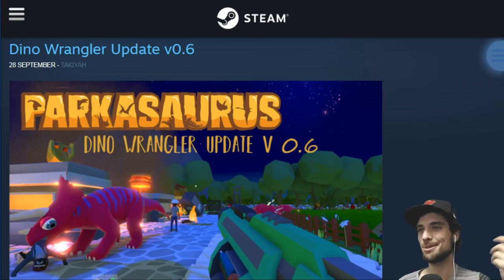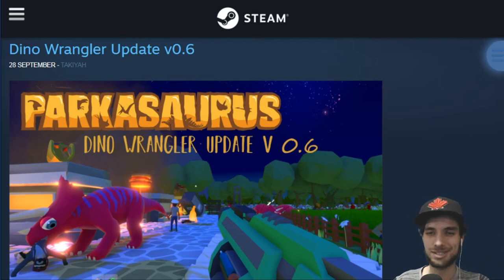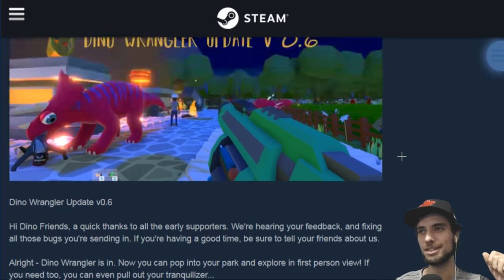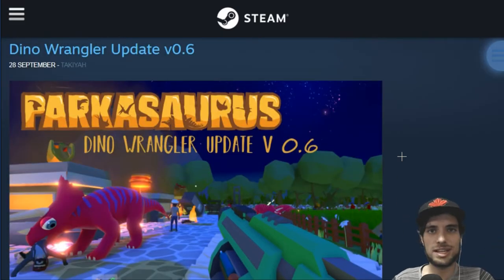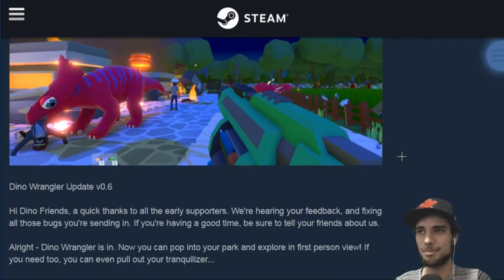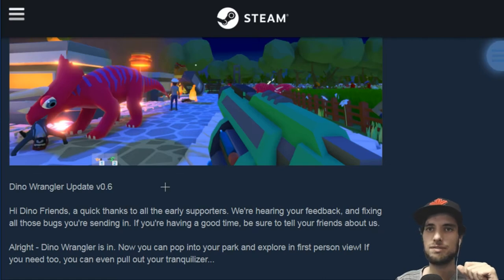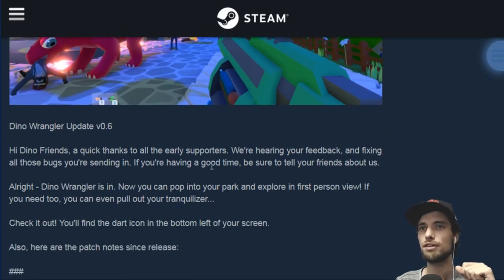Since it is in development, any disappointment I have is obviously going to be short-lived. They finally did it — they added the Dino Wrangler update, version 0.6. This game's only been in early access for about 3-4 days now and they've already done an update based on what the community is saying. A quick thanks to all of the early supporters — we're hearing your feedback and we're fixing those bugs you guys are sending in. If you're having a good time, be sure to tell your friends about us.